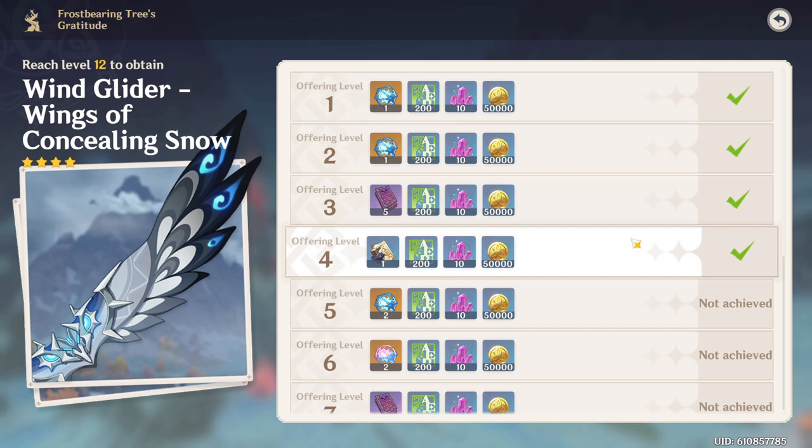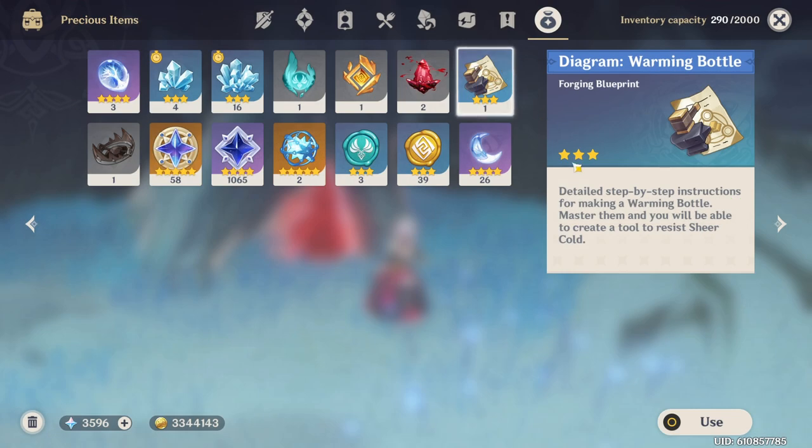I already have a video up with enough Crimson Agate to get you to offering level 4, so if you want to go pause the video and go to that video first, go ahead and do that now. Once you get it, you can go ahead and go over to your precious items and use up the diagram for the Warming Bottle.